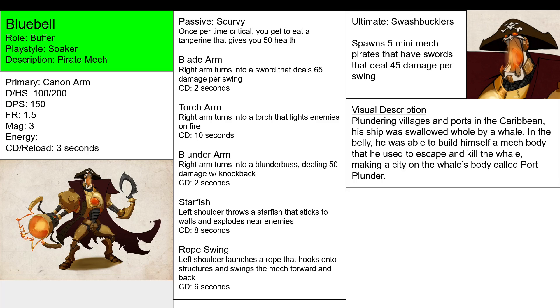So Blade Arm, Torch Arm, and Blunder Arm all turn your primary arm — which is a three-pronged cannon — into something else: either a sword, a torch, or a blunderbuss. That is an example of an alternate ability. It turns your primary into something else, but it's still your primary.